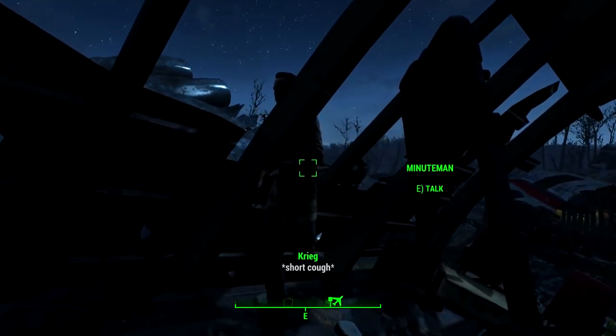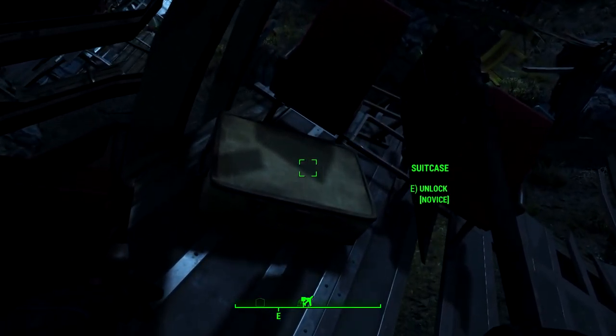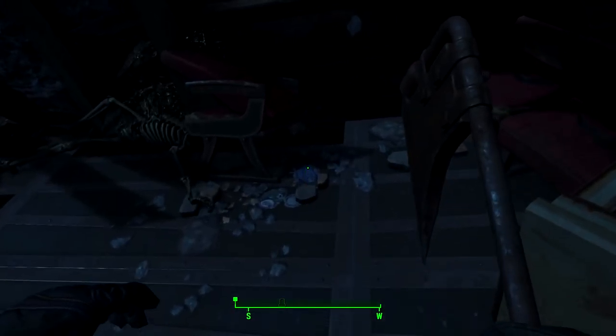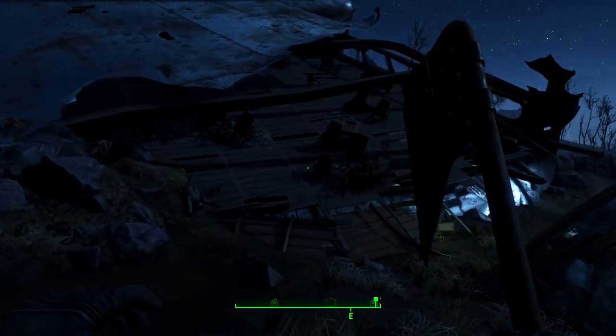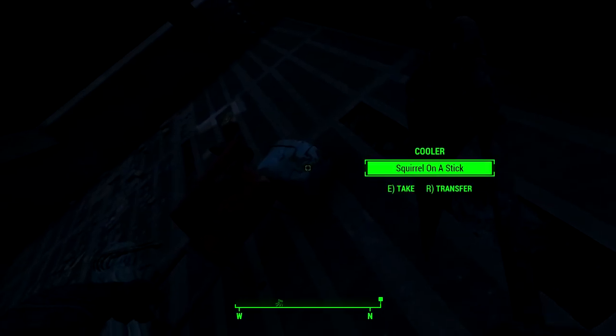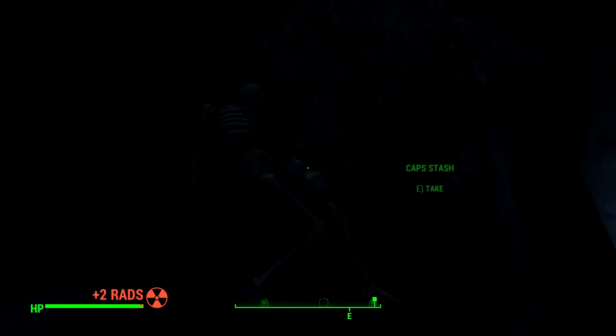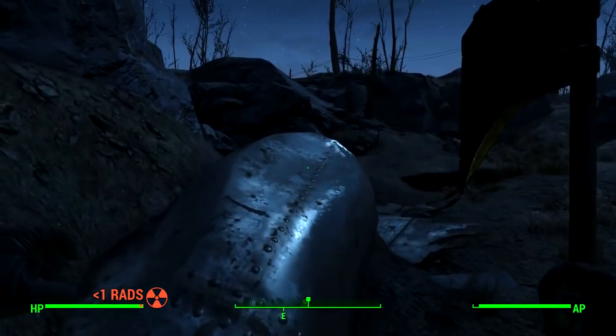Wait, are these the bad Minutemen? There's like the Quincy Massacre or something — I don't know much about the lore of these guys. Skyline's Flight 1981. Here comes me — are we friendly? Can I take your stuff? I'm the general of the Minutemen. This looks like I can take all the stuff. I'm just gonna go ahead and sneak some of this stuff. A little stealing never hurt anybody, especially when they don't know what's happening. It's weird being on the inside of a plane like this. They've got the bodies and all. Squirrel on a stick — I actually need that to make a soup recipe.